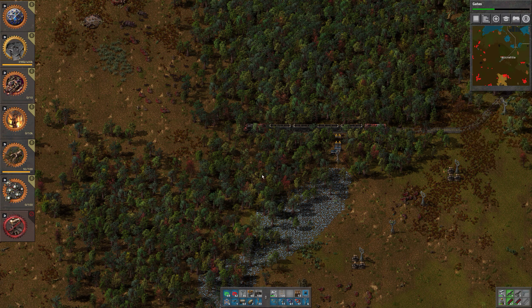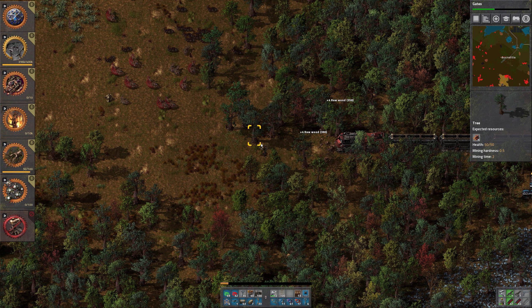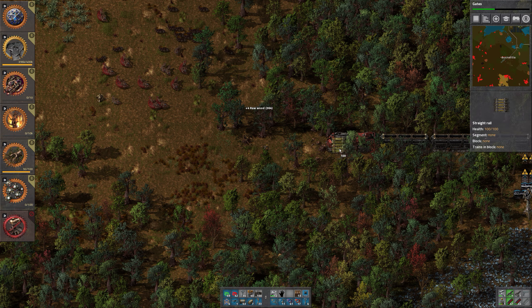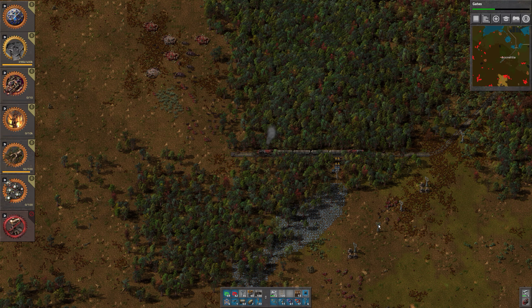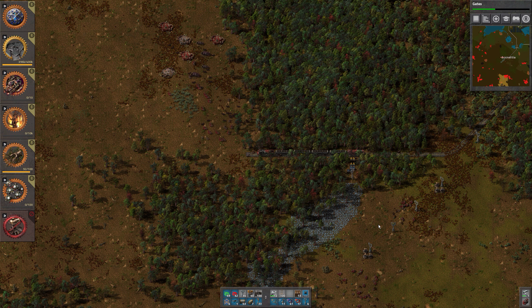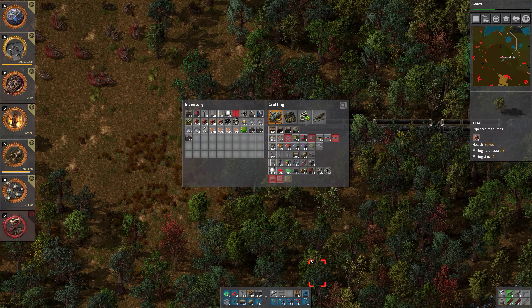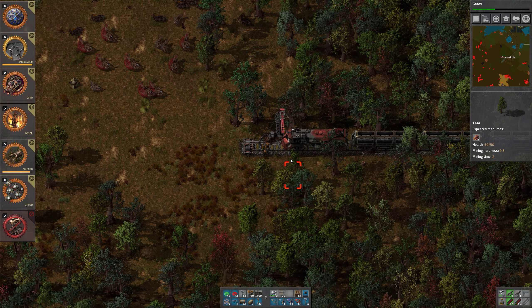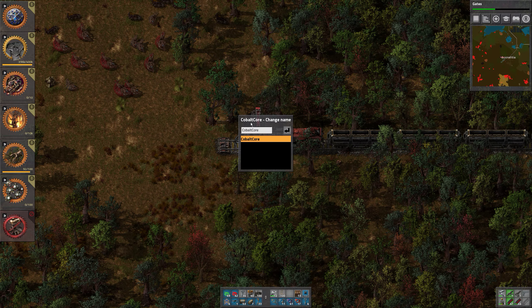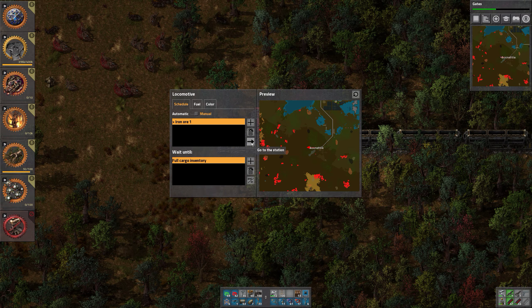How do we want to do this? We want to move the train along a little bit further. Let's take this completely down, and I think around here is kind of in the middle, so that should allow us to do whatever we want. And we also need a train stop. Let's name it 'Iron 01'. Please go to Iron 01 until inventory full — go.